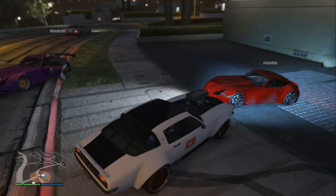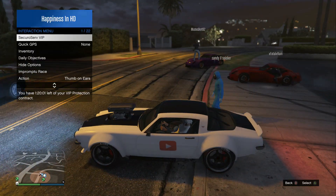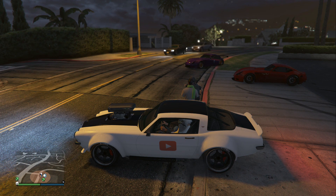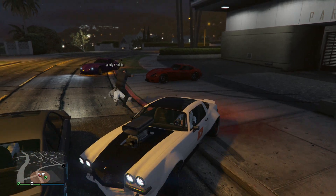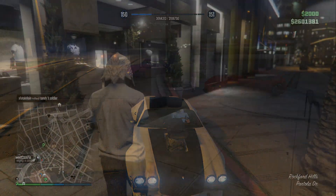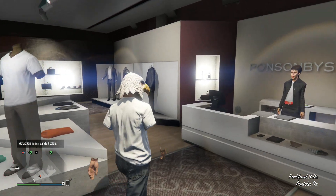Before we get started, I'd like to give a shoutout to Sandy Soldier for showing me this brand new variation of a glitch I posted two days ago. Sandy Soldier showed me a variation of the invisible arms glitch mixed with two brand new glitches, and it's actually pretty interesting. It lets you change the t-shirt color and have a flight helmet at the exact same time. Let's get into step one.